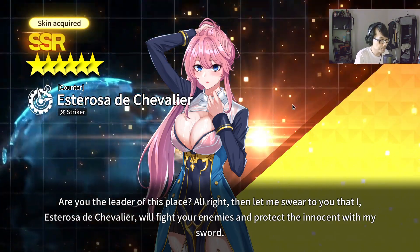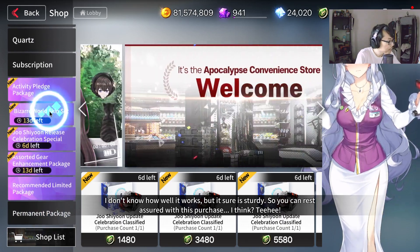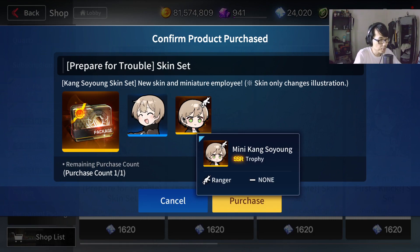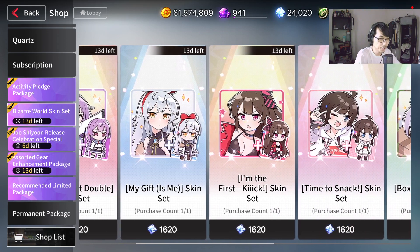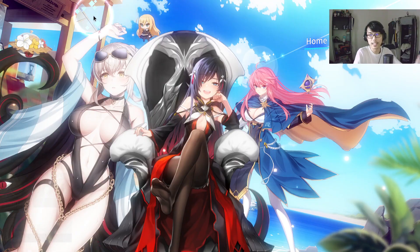So the Esterosa Chevalier skin — I don't think I'll be buying the others. For the other skins, you also get special emote skins, but they're not right here — you have to go to the package under the Bizarre World skin set, because it comes in the form of a package. It comes with a skin and also a special trophy. There's Liyumi, Kang Soyon, Geiyun, Lumi Yang, Harim, Han Sorim, Adele, Rosaria, and Joe Xiang.